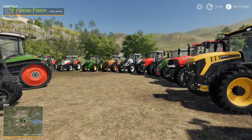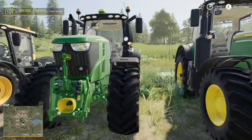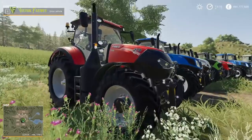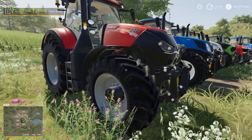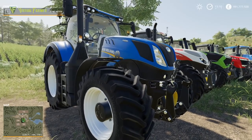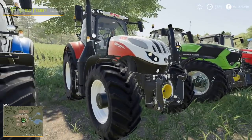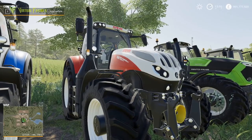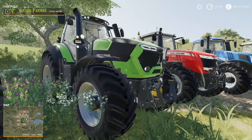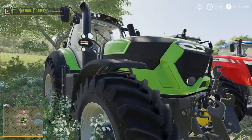Moving on to large tractors, we start with the John Deere 7R, the big brother of the 6R. That's followed by the Case Optum, a nice big workhorse tractor, and the New Holland T7 Heavy Duty, which was introduced in FS 17 and comes across from there, along with the Steyr 6270 Terrace, also carried over from the previous game.